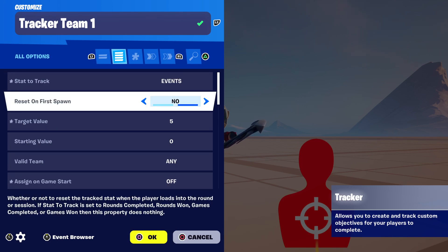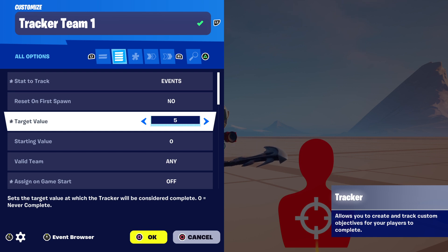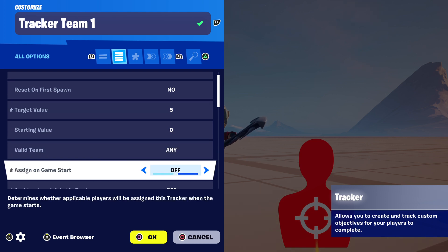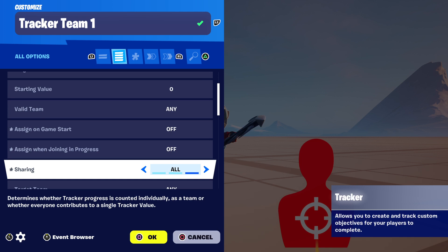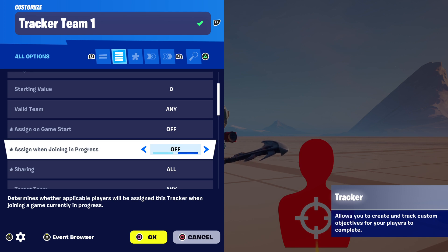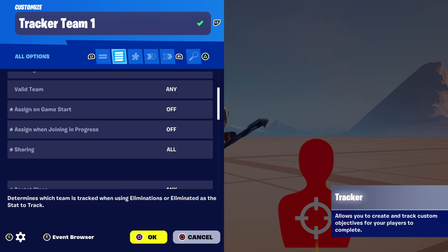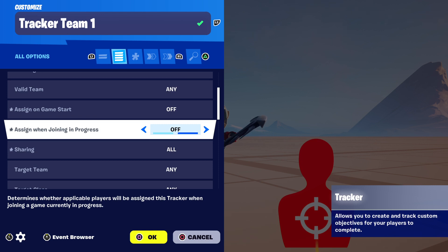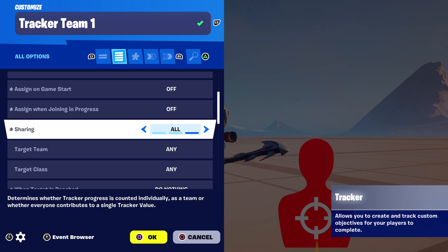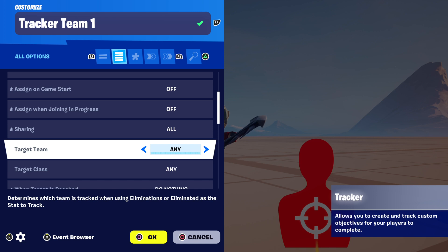The stat to track is Events and you can put whatever target value you want here — I have it set to five for this tutorial. It's set to a valid team of Any, and it's not assigning on game start because we're assigning it when they spawn on the player spawn pads. If you want to assign when players are joining in progress you can put that option to On. Another important thing is you want to make sure the Sharing is set to All — this is an adjustment I made prior to my previous suggestion to Julie SNK RS.